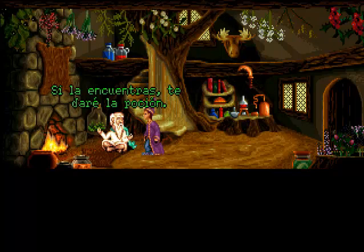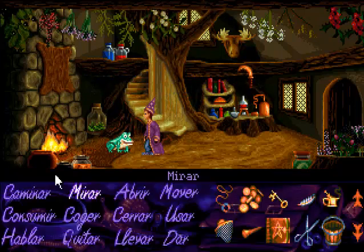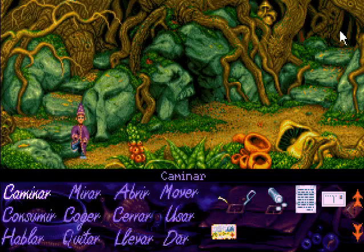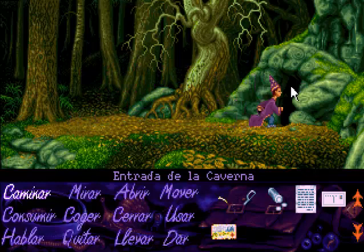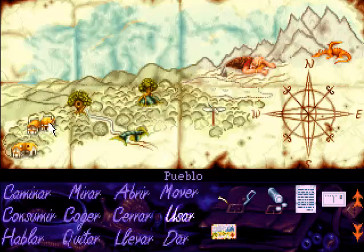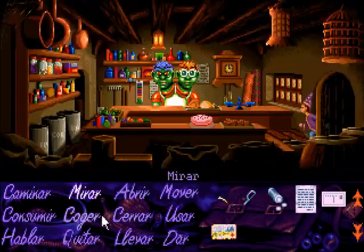Lo que le pasa al druida es que el truco que hicimos la otra vez con el cubo y el fuego no funcionó del todo bien, y todavía el tío se convierte de vez en cuando en rana. Así que nos pide que vayamos a por una planta que se llama Ranifácea, la cual se encuentra en el pantano. ¿Y cuál es la única persona que conocemos que vive cerca del pantano? Pues Swampling. La aplicación se encuentra en la segunda parte, pero eso quedará para otra guía.